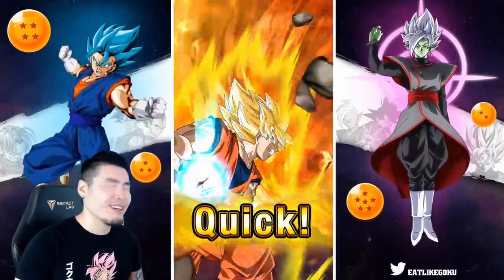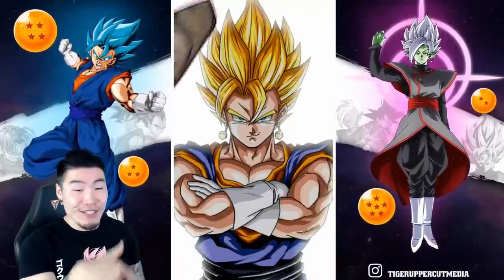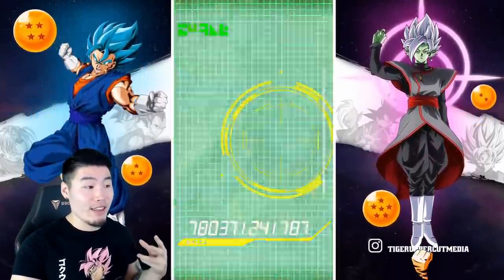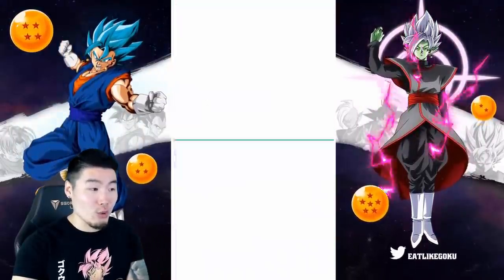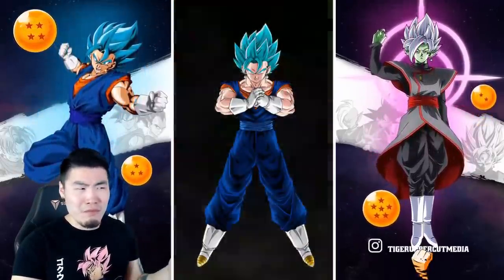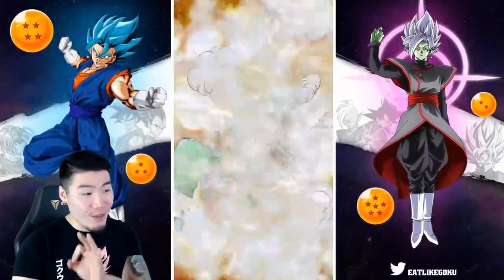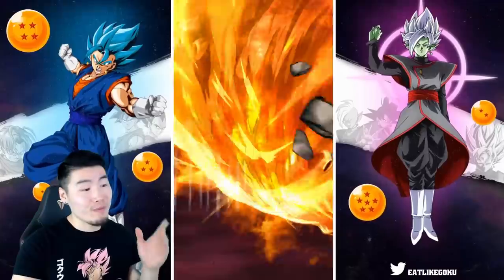Anytime you get the extra-long kamehameha blast before it makes impact, you can expect a Dokkan Fest unit, or on a non-Dokkan Fest banner, an LR. Old combination — Goten and Chibi Trunks — but we do have the gold text, which means a guaranteed fusion, which means another Dokkan Fest unit is on the way. It feels like we get fusions more often now without Vegeta flying in as opposed to before — I've gotten more gold text fusions than actual Vegeta-flying-in fusions since the update.